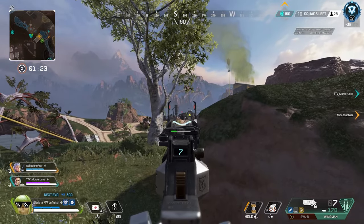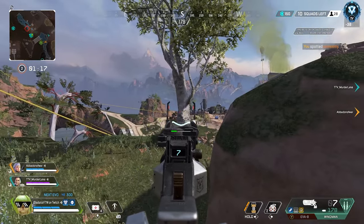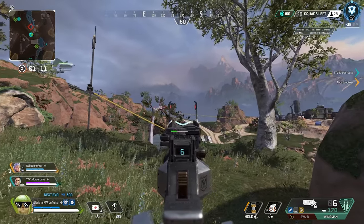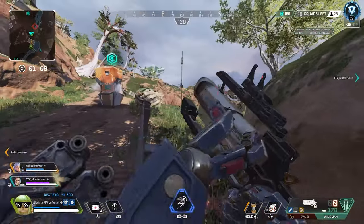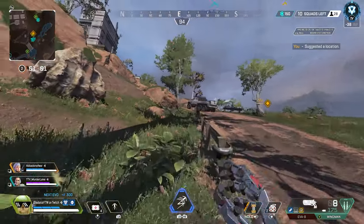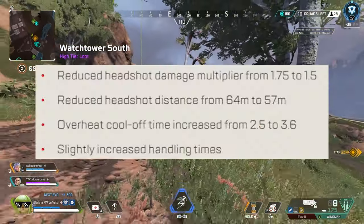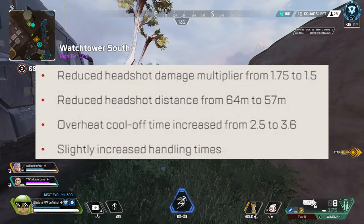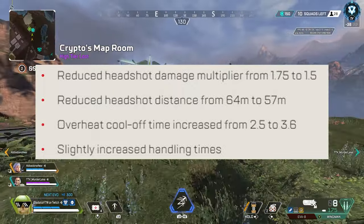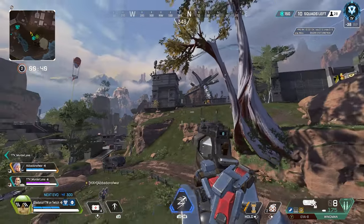Now let's go into the buffs and nerfs, starting with the nerfs. First up, the Fortified perk that Gibby and Caustic have no longer reduces headshot damage. They also nerfed the headshot multiplier of the Kraber down from 3.0 to 2.0, and reduced its damage from 145 to 140 — I'm assuming that's body shots, it doesn't really say on their website. Next up on the nerfing block was the Rampage — they increased the reload time and lowered the handling time. Then the L-Star had its headshot multiplier reduced from 1.75 to 1.5, and headshot distance reduced from 64 meters down to 57 meters.